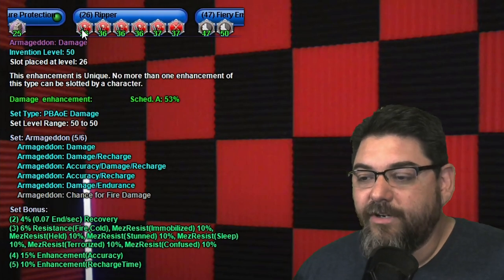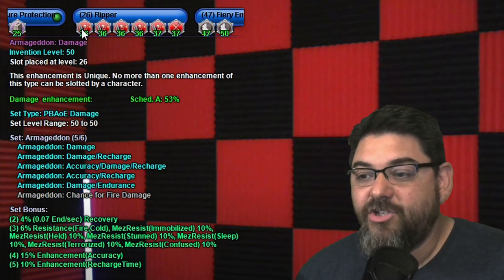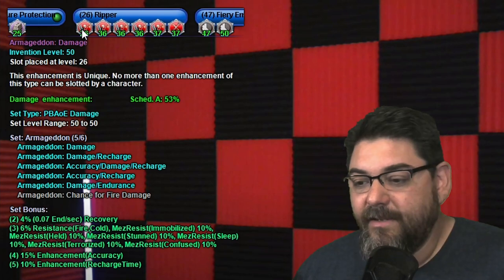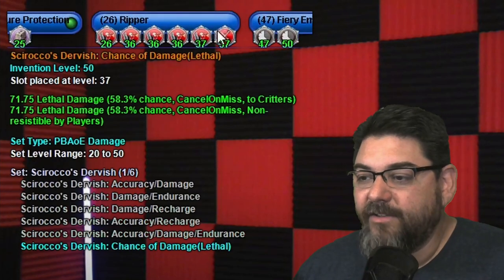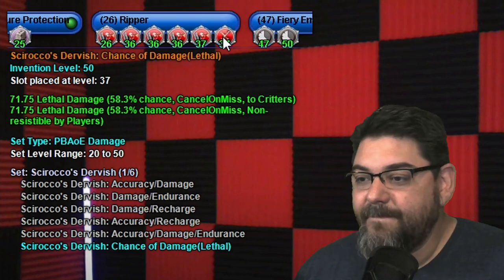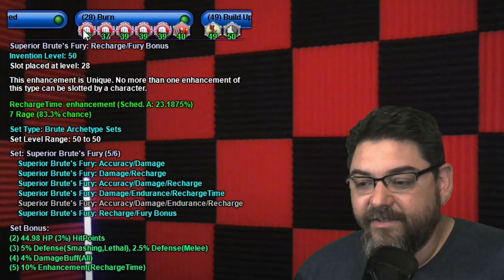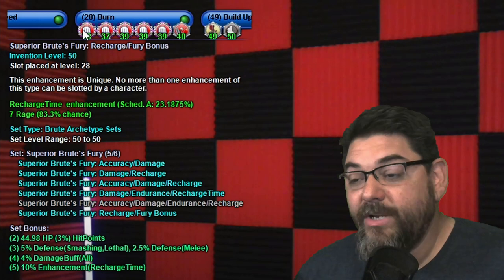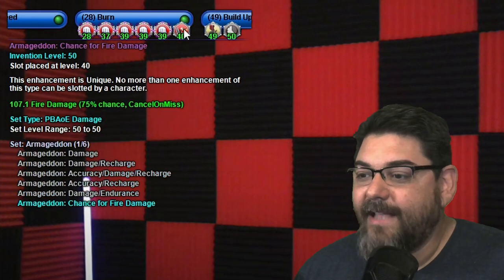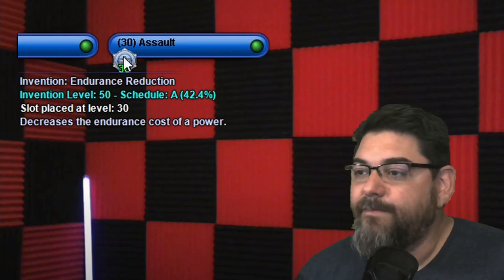For Ripper, I took five Armageddons. I didn't take the chance for fire damage there because I took it somewhere else — no reason to have all six here since I can take advantage of the other bonuses without needing the toxic and psionic resistance. I also added a Scirocco's Dervish chance for lethal damage for the extra proc. For Burn, I have five of the Burn set — you don't need the sixth, which is smashing/lethal resistance. The five-piece gives a 4% damage buff and a 10% recharge for your Burn. I also added the Armageddon chance for fire — that's where that one is. For Assault, just a basic endurance IO since Assault is a very endurance-heavy power.